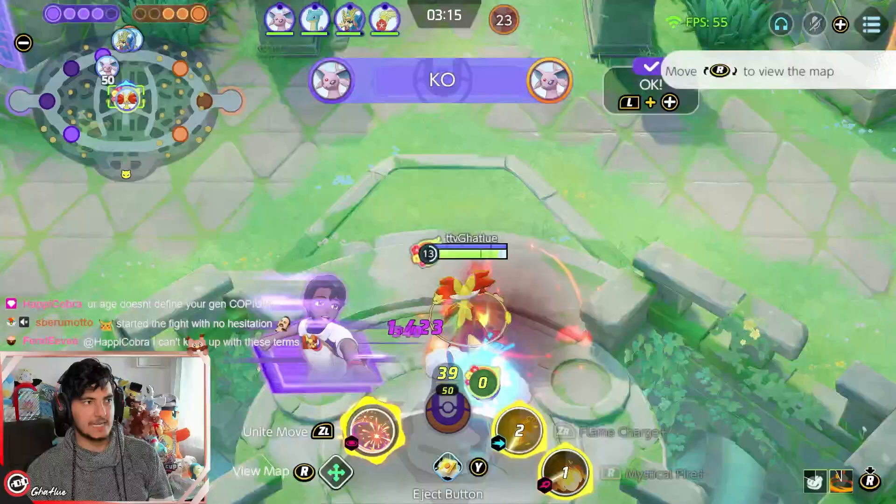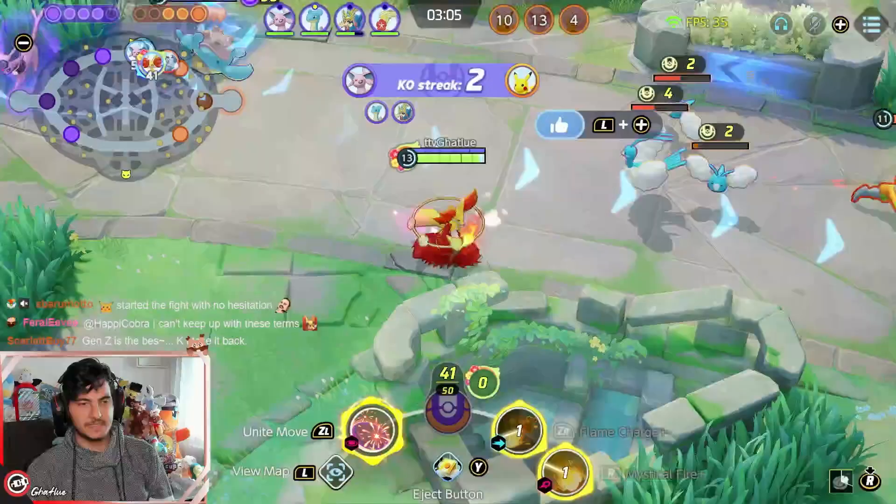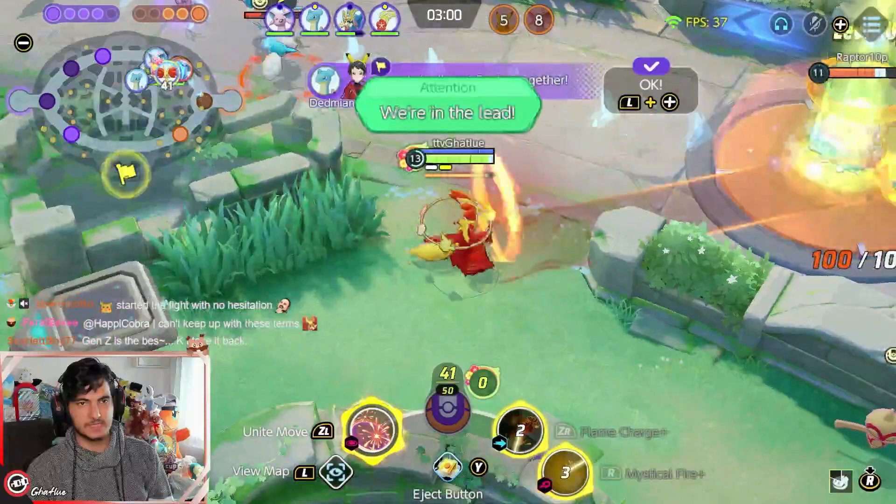I kinda want to push the top in as well. Got the top lane objective and we just chase the enemy. When the enemies show you their back, you can Flame Charge and Mystical Fire to chase them down. But when the enemies try to fight you, you use Flame Charge just to dodge their abilities.